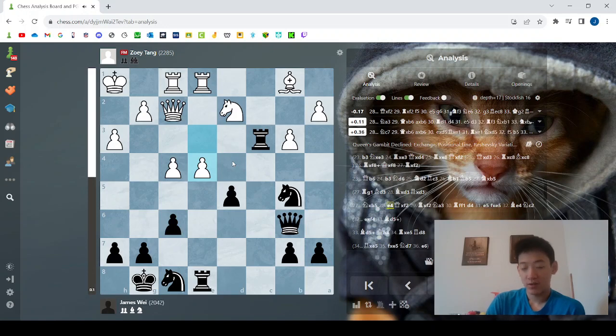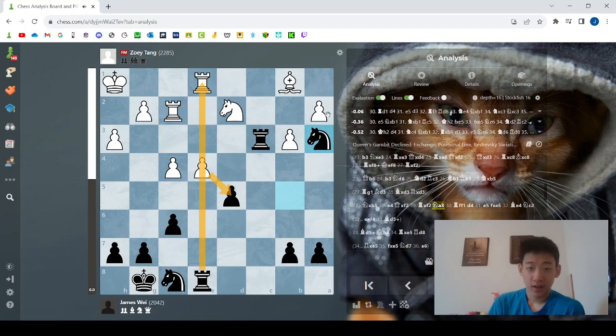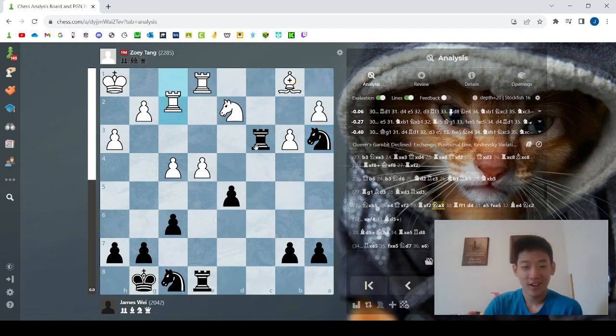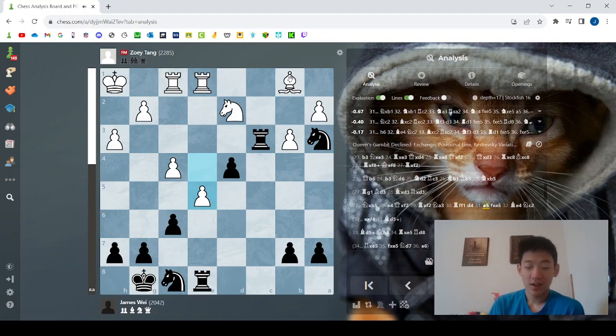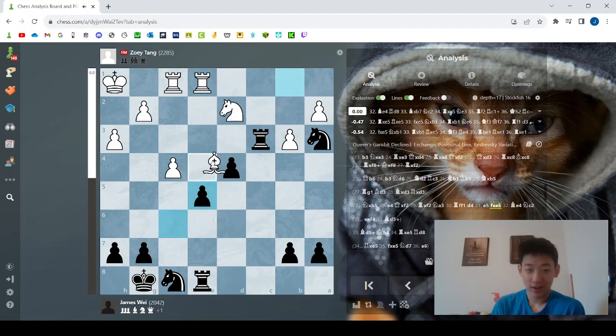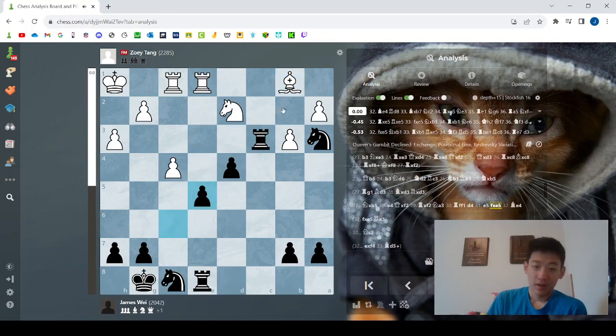So my opponent plays e4, basically trying to bail out. My opponent trades queens, and now I play Na3. Basically, this bishop is trapped, and I'm trying to get rid of it before it becomes active — kind of an ironic foreshadowing there. Rook f to f1. Now my opponent's starting to take because it's not a pin. d4. Now after e5, I kind of missed that this bishop could escape. I saw that Be4 was a move, but I didn't think she would play it immediately after fxe5. I thought she was going to take first and then I could play Re3. But we get Be4 first, and now it gets kind of messy.